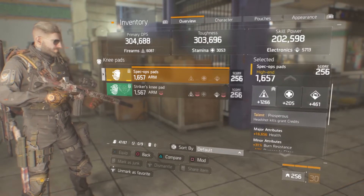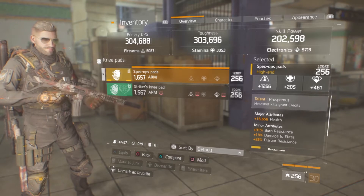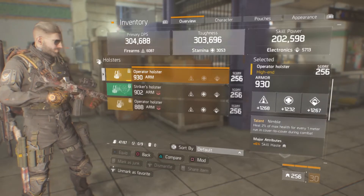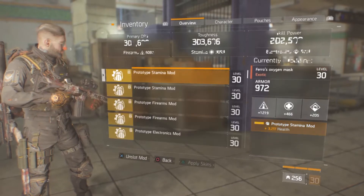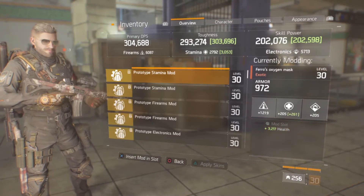The knee pads — nothing too much here. You need the Short Bow Championship knee pads; I don't have them so I just go with the best ones I have. The holster is Nimble with skill haste — again, stacking skill haste. Now let's go through the mods.